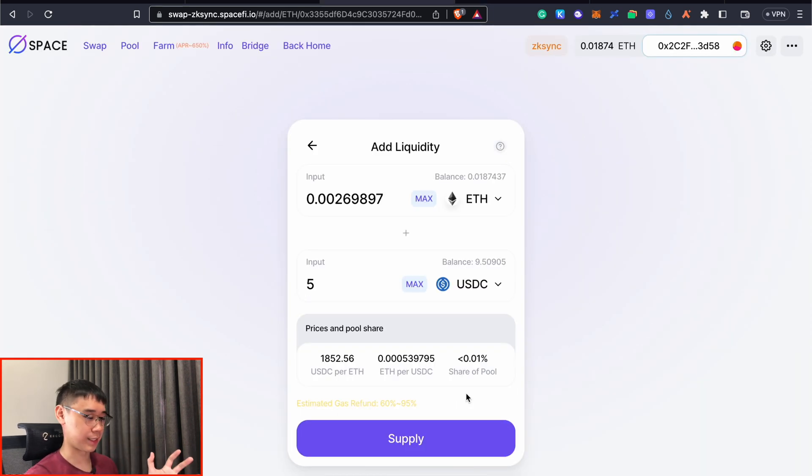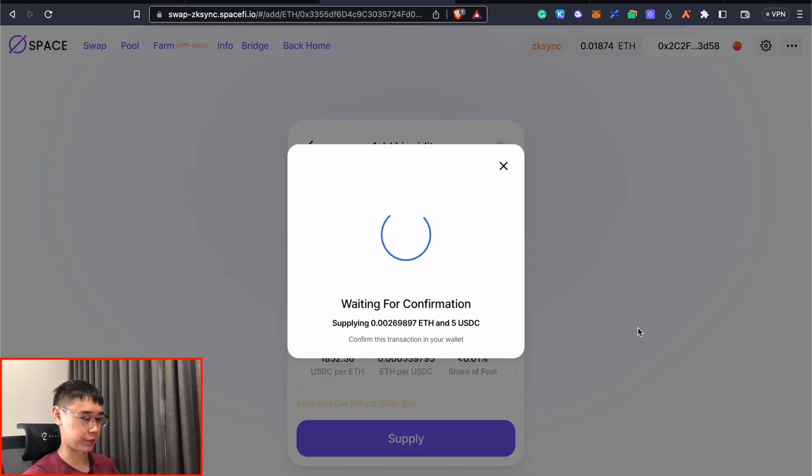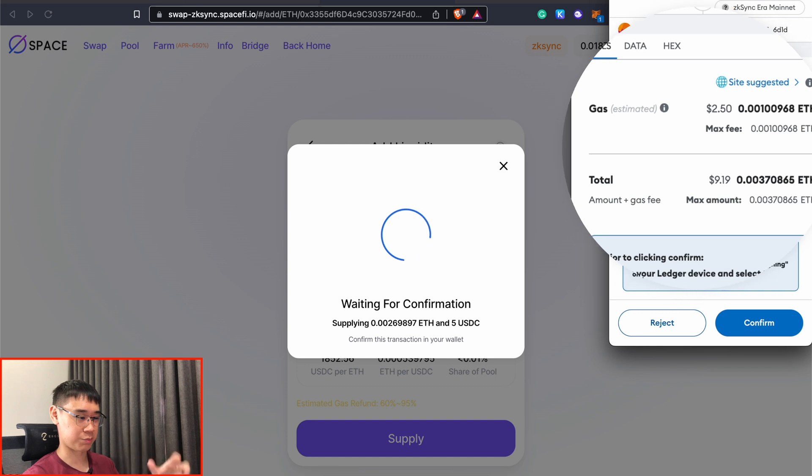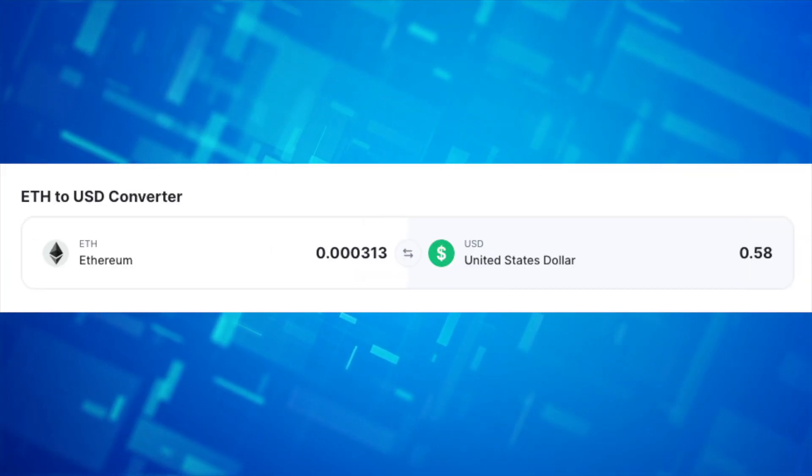It used about 50% of the gas fee that MetaMask estimated. Approving is just the first step, and now we need to supply our tokens into the pool. This would be another transaction that also costs some gas fees. This is actually much more expensive — the gas fee is about $2.50 in USD. However, if we go to the Explorer again, the transaction fee only costs about $0.58 in USD.